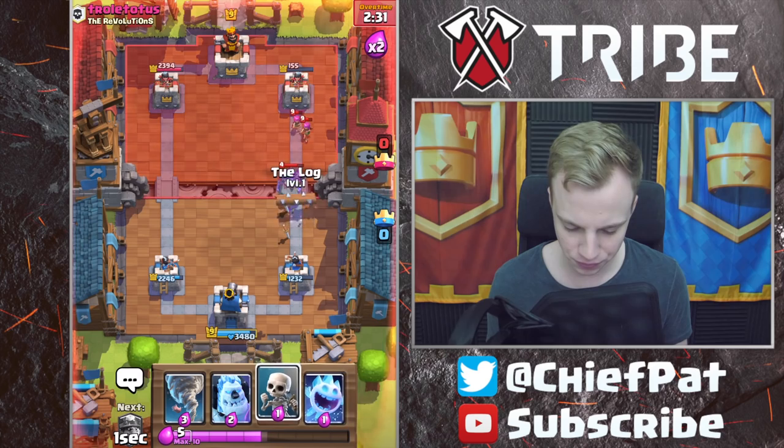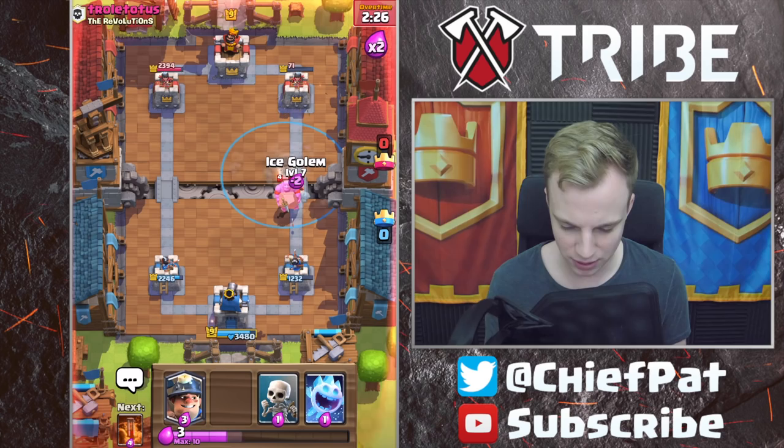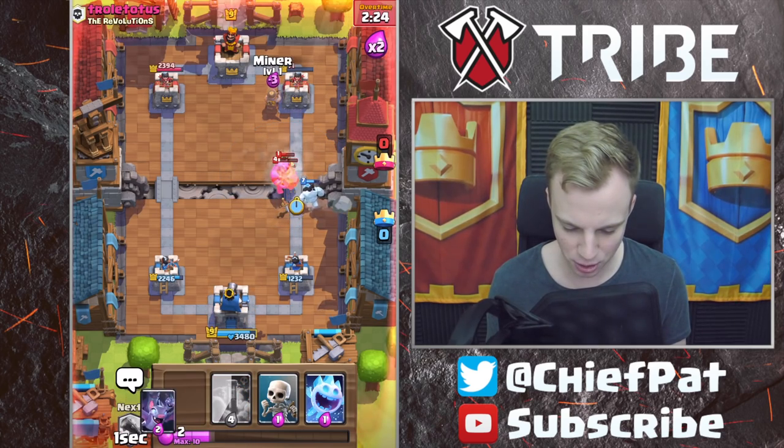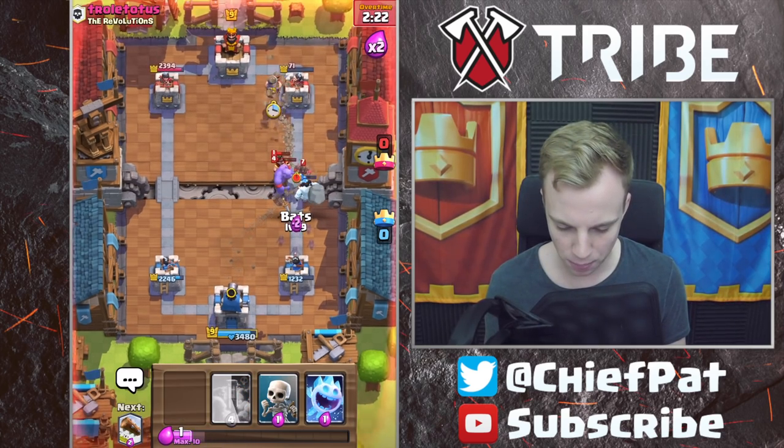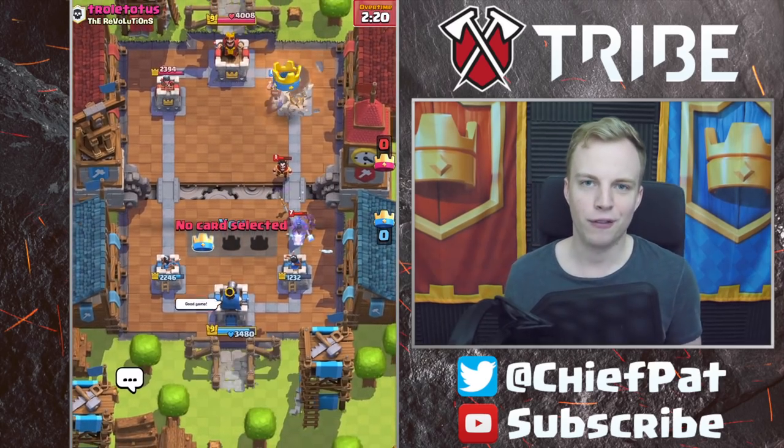I'll throw our Log down — that's even going to get value right there. I'll throw our Tornado down as well, plus our Ice Golem. Miner's going to come down. He has to throw his Hog Rider down soon, so let's go ahead and play our Bats plus our Ice Spirit. Miner's going to be able to clean up that tower for GG. Well played.